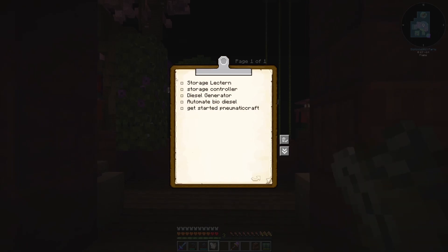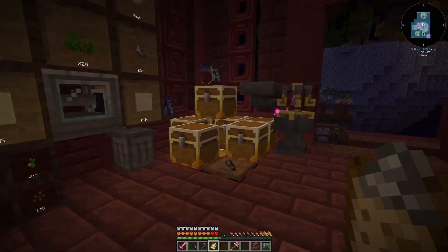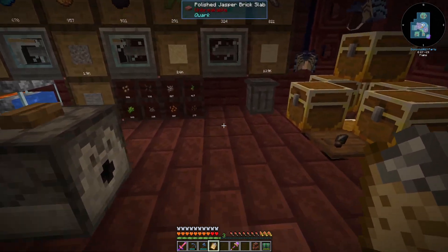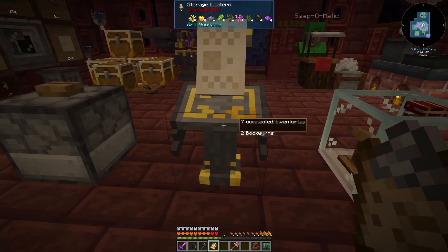So let's move on to the next thing on the clipboard. The next thing I have on the clipboard for us today — storage lectern — oh my God, I want fireworks and explosions and rockets, rock and roll music, Big Wooly doing cartwheels. I'm so excited. A storage controller! A storage controller is going to allow us to link all of these drawers, and then I should be able to just use a singular bookworm to link to the storage controller and it will gain access to all of the drawers connected to that controller.